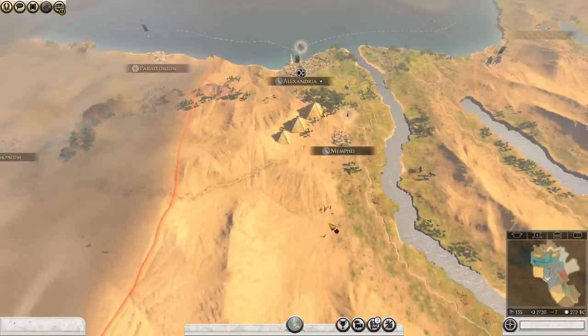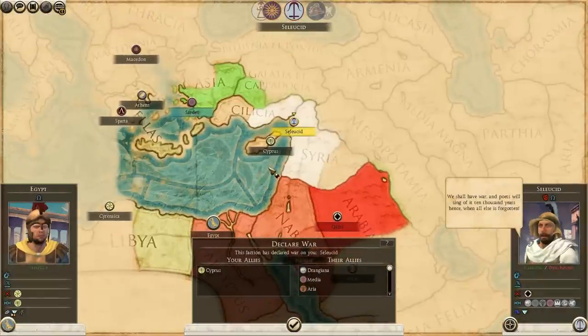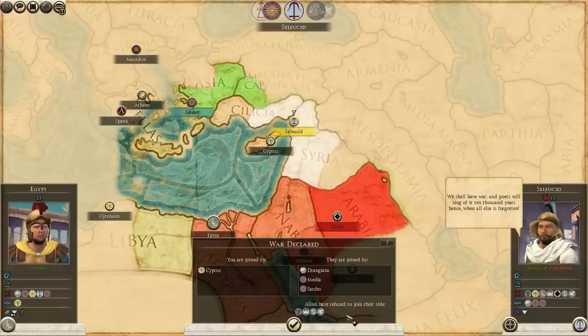We'll end our first turn. Rome always gets to act immediately after. And 'poets will sing of it ten thousand years hence, when all else is forgotten.' So they're bringing in a lot of people. Holy crap. Some allies have refused to join them.